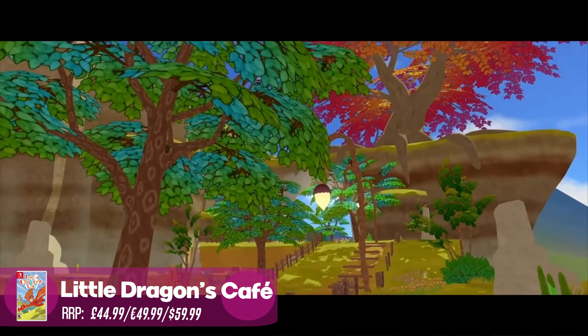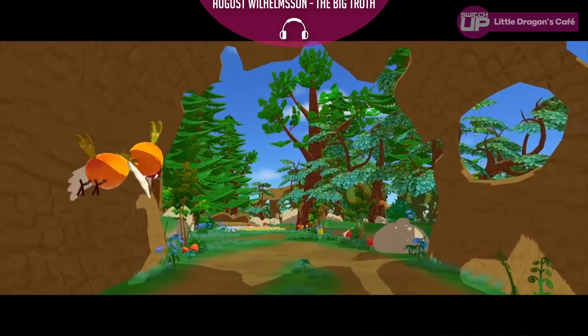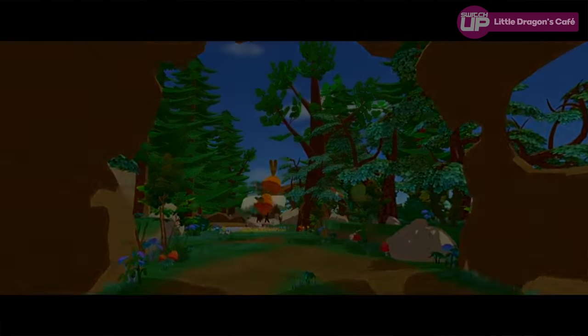Next we have Little Dragons Cafe. This is probably more traditional — going back to that standard where you inherit something. You have a cafe, your mother is not very well, and you and your sister or brother, depending on who you choose to play as, need to take over the family business.